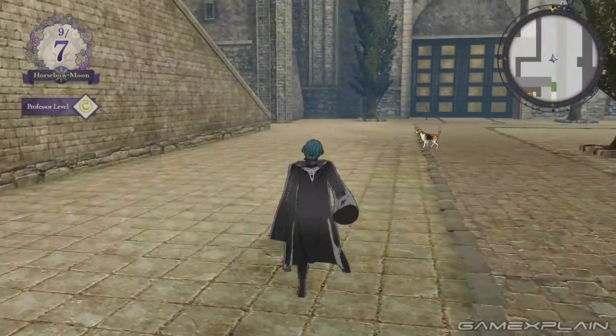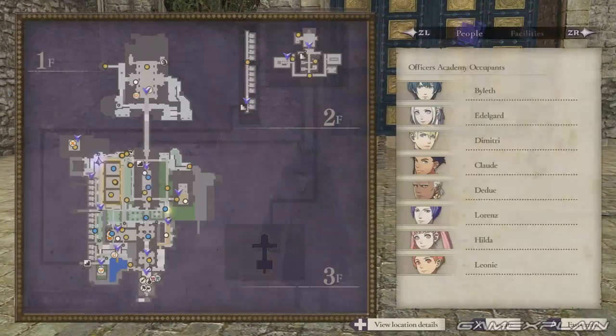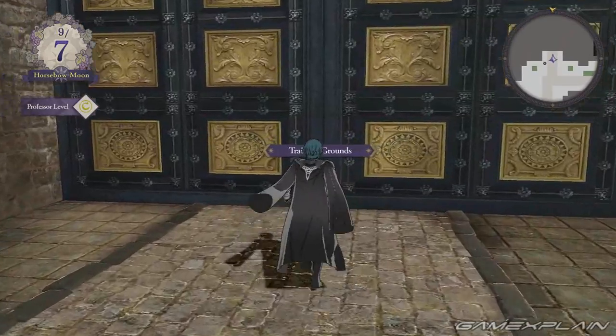I only have about five minutes to show this off, so we're just going to go ahead and give a look. Real quick, we're just going to give you a whole layout — I haven't even unlocked the third floor yet — but you can see where each of the characters and facilities are, and you can even fast travel to them as well.